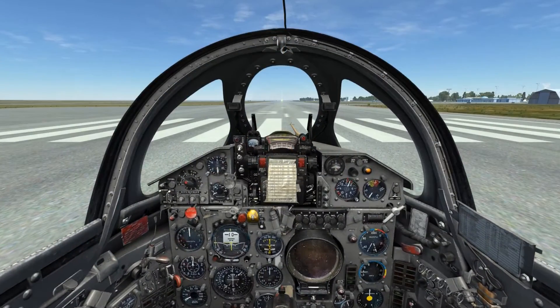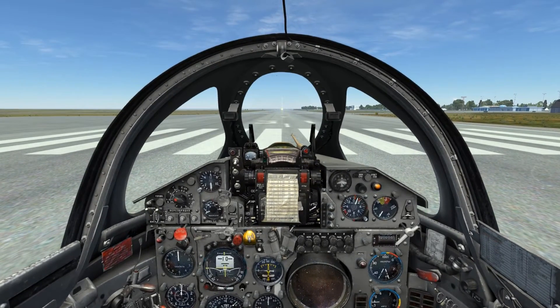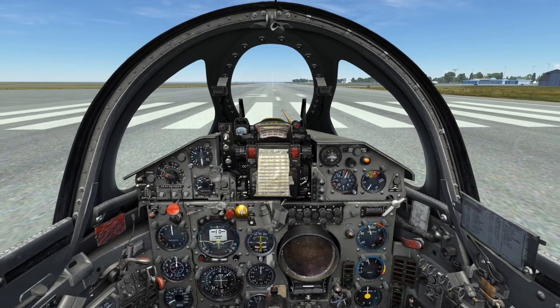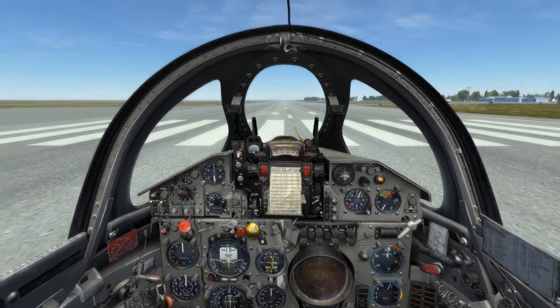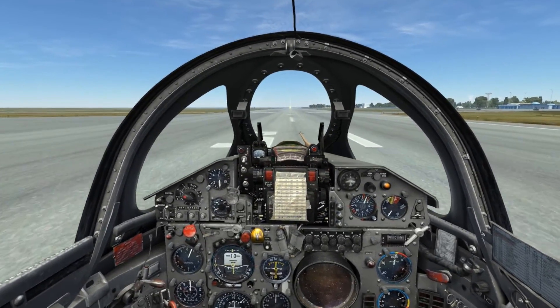For the second example, this will be a standard takeoff using the afterburner. I'll leave the afterburner in the enabled upwards position, hold the wheel brakes and run up the throttle to about 90%, watch engine gas temperature pass above 600, at which point I'll engage the afterburner, monitoring the lights come on and begin my takeoff run. The main difference this time around is that the increase in thrust will allow me to clear my takeoff about one-third quicker than at military power.